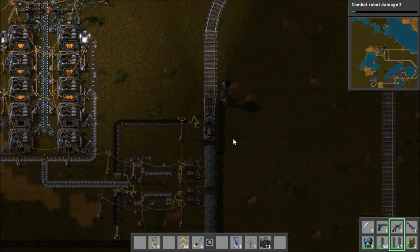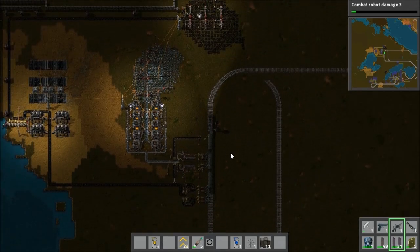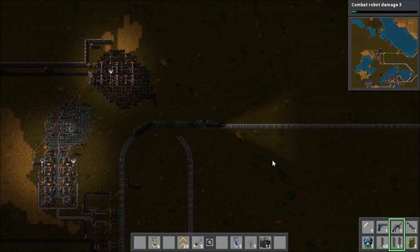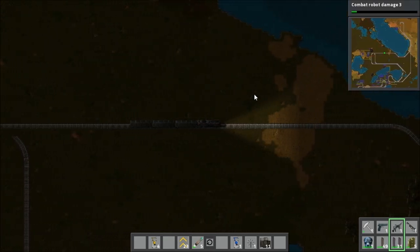It's coal fired — one of the few things that is still coal powered. It's just the train. Here we go — we're off. The middle carriage is for copper, though I don't think there's any in at the moment. That is what the next outpost is for.